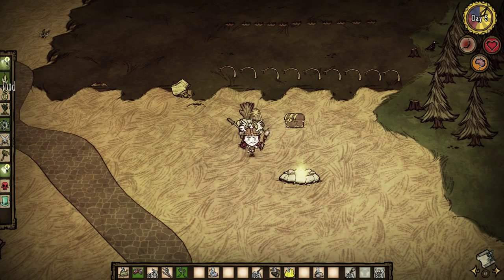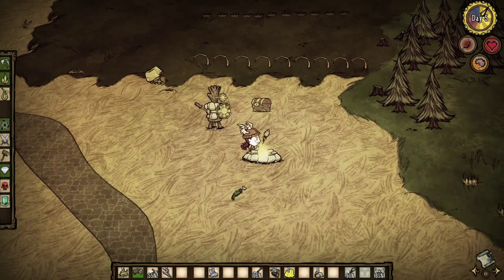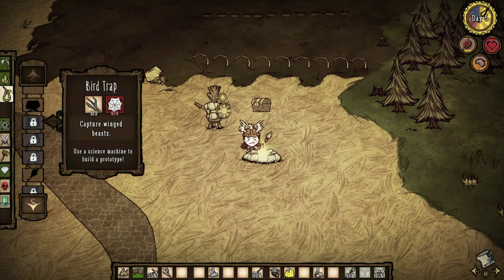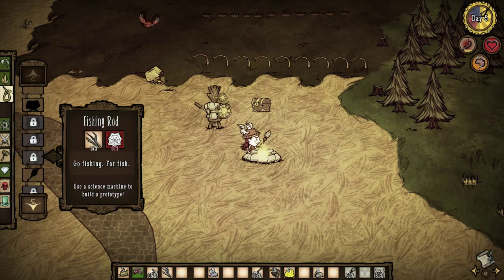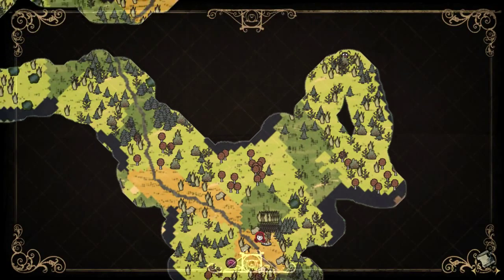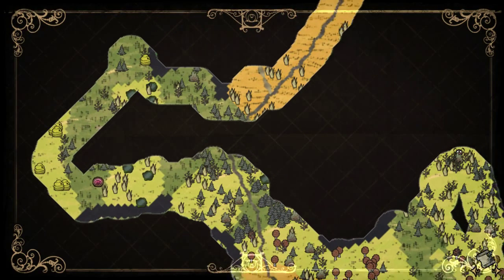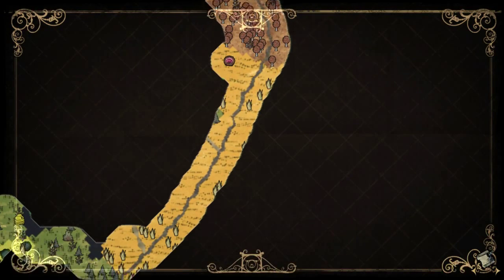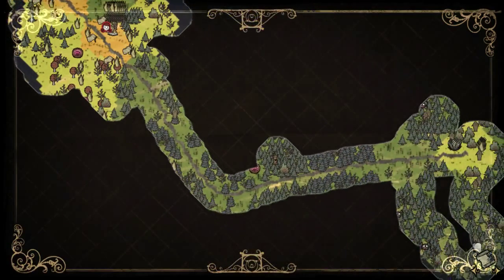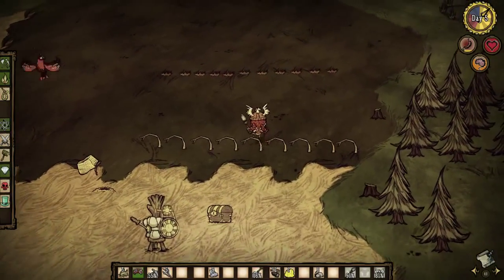I'm going to look into the resources necessary to create a fishing rod too because I think that's probably going to be a great source of food for us. I should make that a number one priority right now. I'm going to cook these frog legs up first because I'm starving. I need a fishing rod. We need silk. Where did I find spiders? I think up in this direction. I think I need to go over here, kill some spiders, get some silk. We'll come back, we'll make a fishing rod, and then we'll see how well that fares in the pond here.